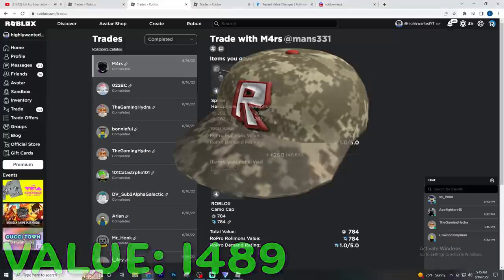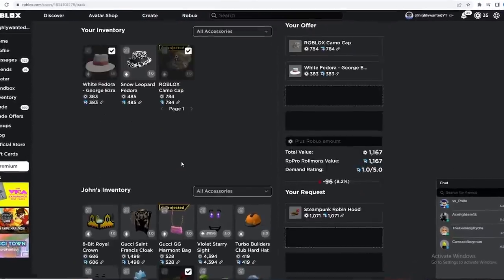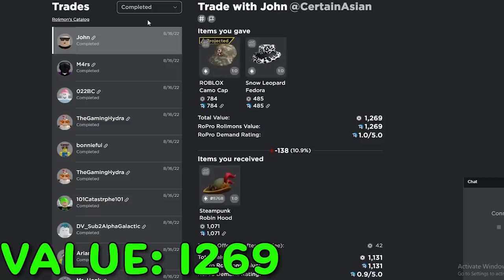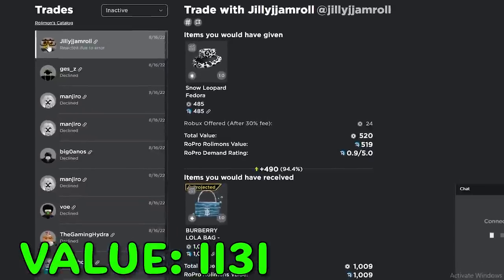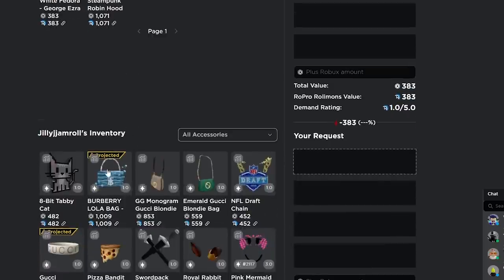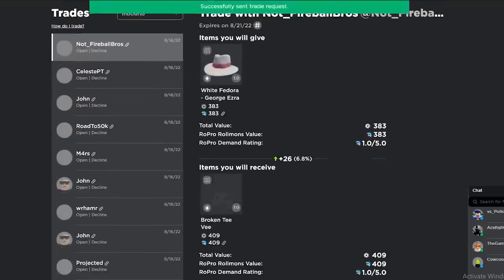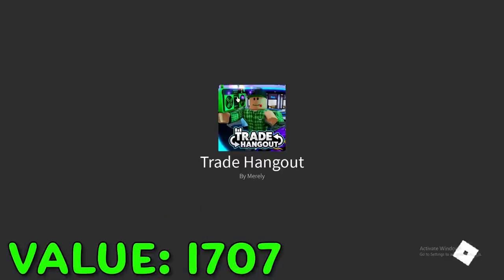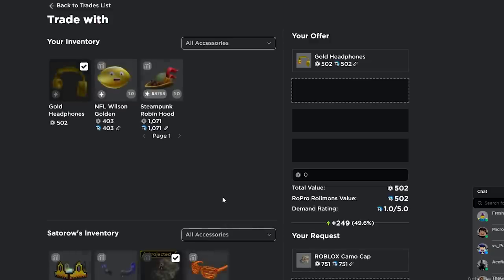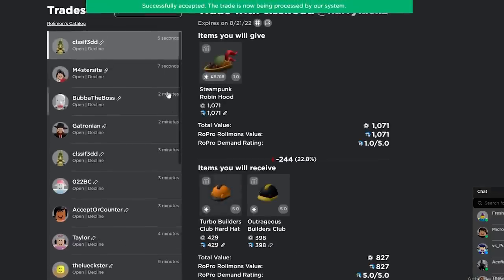We have the camo cap now. This guy wants me to downgrade his smalls — we can do it for the steampunk robin hood, that's a good trade, maybe 60 Robux. He accepted! There was an error so I sent again. Maybe George Ezra and like 50 Robux for the Burberry — which is projected. He accepted — nice! If I can get more projecteds, that's what we need.